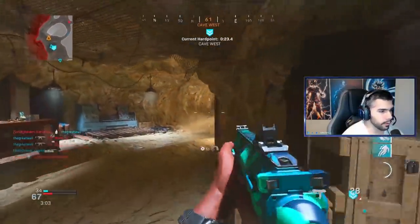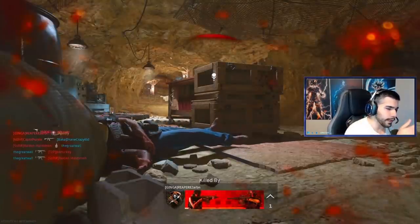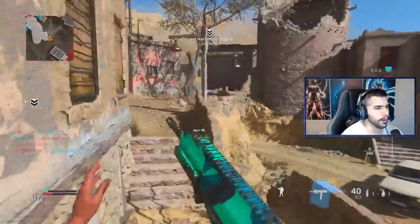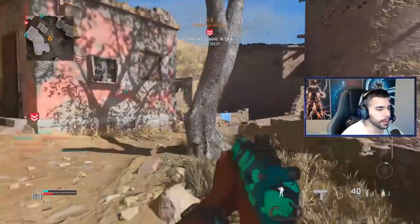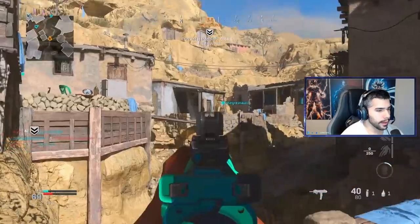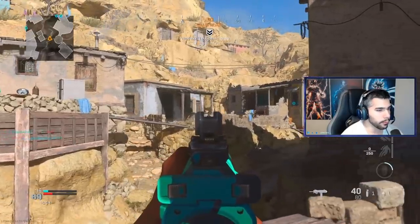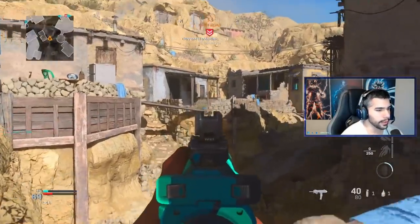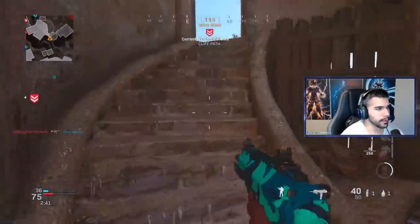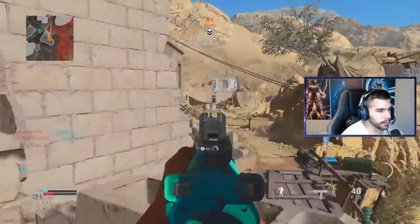I'm always strafing left and right when I'm shooting people. See right there — I was strafing left even on a head glitch, because people can still easily shoot me off it, especially with ARs. I want to make it harder for them but also lead my shot into the target. Instead of just snapping on someone with my right stick, I strafe with it — it makes it easier to track and have more precise shots, especially at longer range, because you're making very small, minuscule changes.